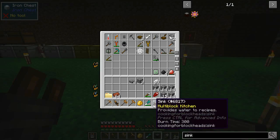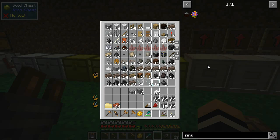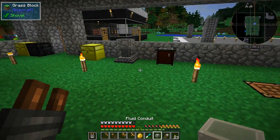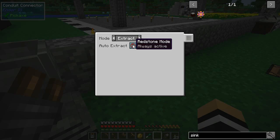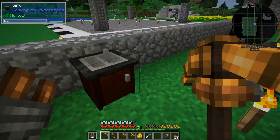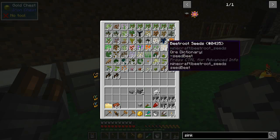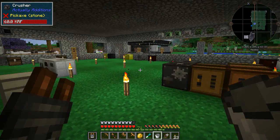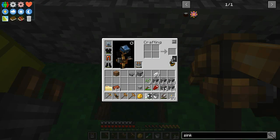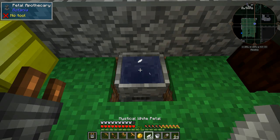I'm just going to put the petal apothecary close by for now — up there. Got some items from my bag. The conduit is not going to connect, which is annoying — it's not one that connects. So we're going to need to find a different sort of connector for that. In the meantime it doesn't matter, we're going to be able to use the buckets anyway. We're also going to need some seeds.